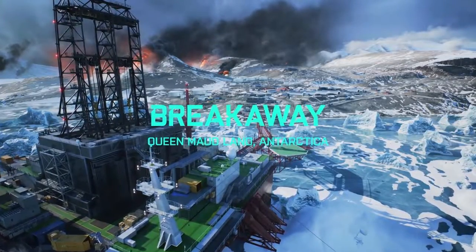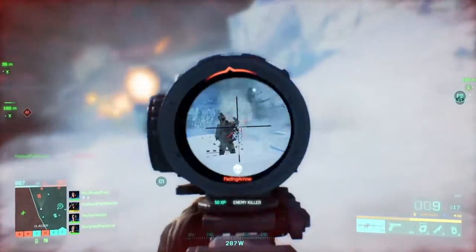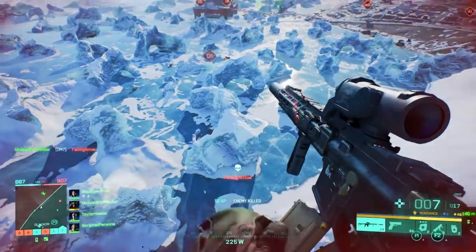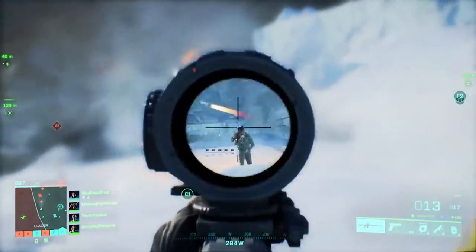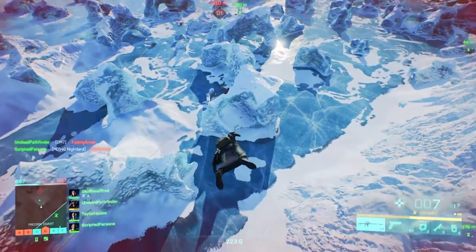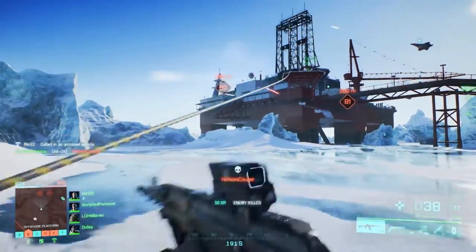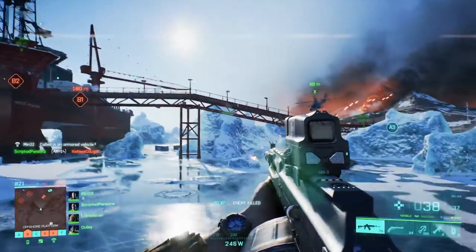Next up, we have Breakaway. This map is massive — announced to be the biggest map on release, we can see the massive scale just in the opening showcase. It's at a whopping 5.9 kilometers squared. One funny thing to point out is the tank on top of the big cliff, which we saw a lot in the beta on the big orbital tower with people spawning vehicles up there. It just makes me laugh thinking of a vehicle being where it's not supposed to be or where it would have a hard chance getting up to.